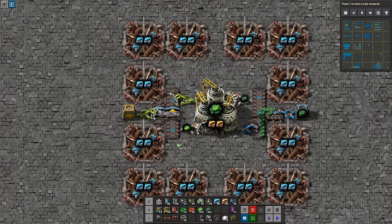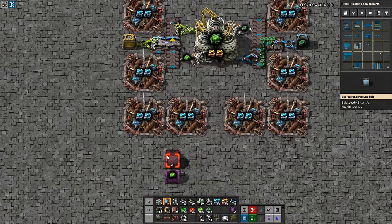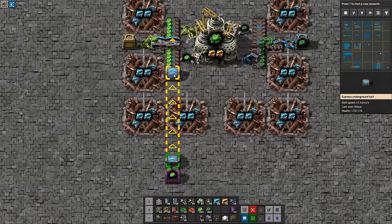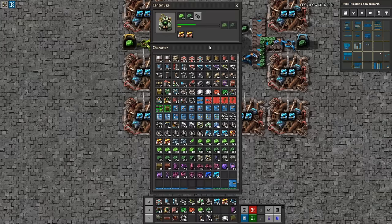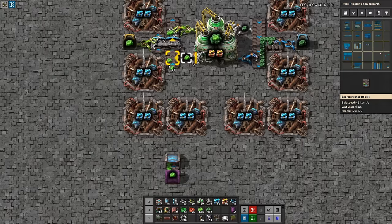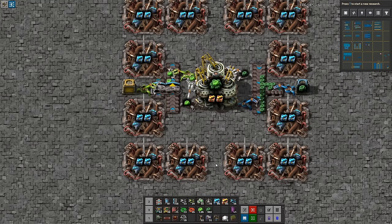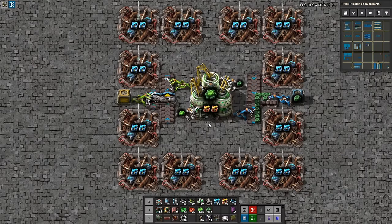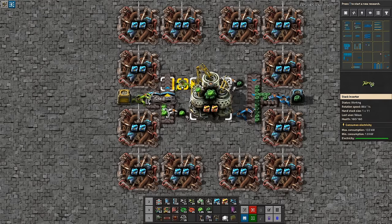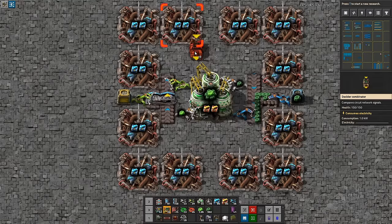Now, the problem here is that as I put in more materials, it'll start putting them in here — that's not great. So what we want to do is use a circuit network. I'm going to set this inserter to read its content and pulse — signal sent for one tick when the item is picked up. If you are not familiar with circuit networks in general, maybe this build is not for you, but you can always copy-paste it and put it in and it'll work. There will be another masterclass covering circuits which I haven't done yet, but it will come.